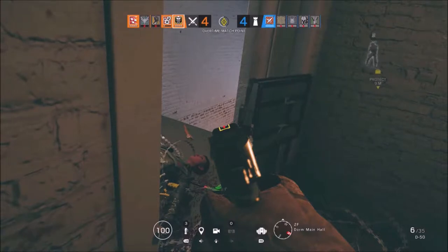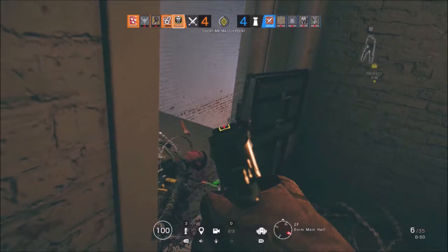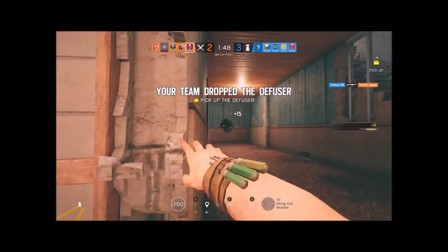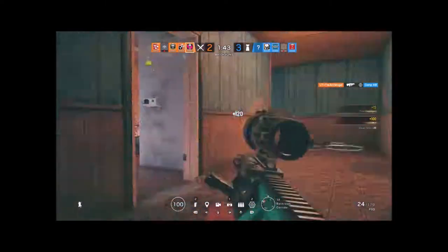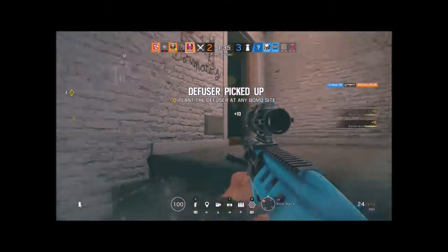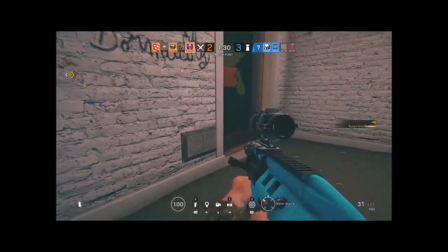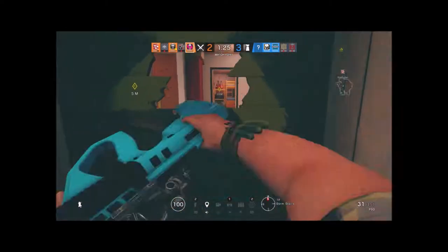The second counter to Jackal is Caveira. A lot of people ban her because they don't want to deal with her, but Caveira is a good counter to Jackal. Even though Jackal can scan her, the second she activates her silent step, her footprints disappear. So every time Caveira uses her ability, her footprints disappear, and Jackal has a harder time dealing with her than with anybody else. So the smart play, if you feel like the other team is going to play Jackal, bring a Caveira.